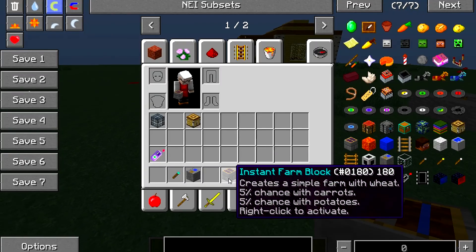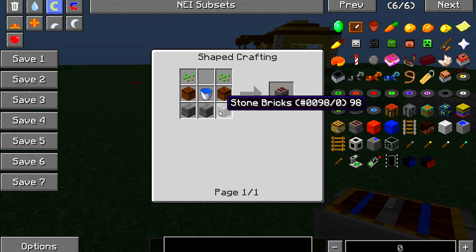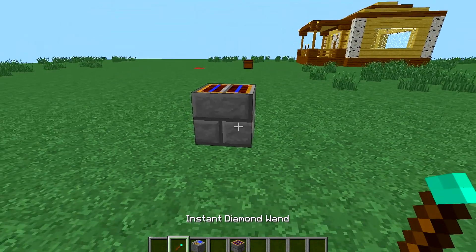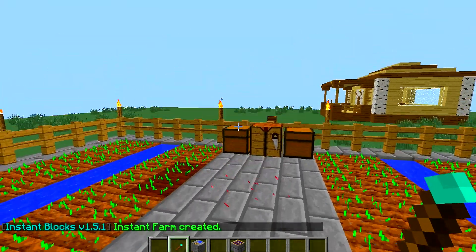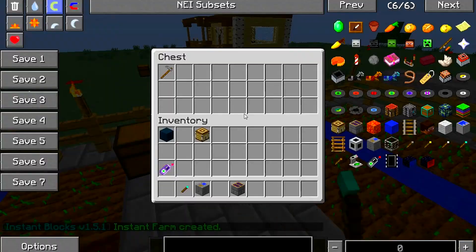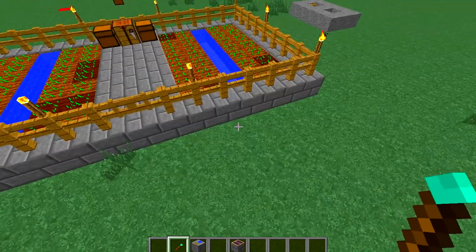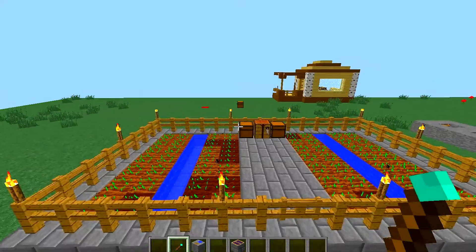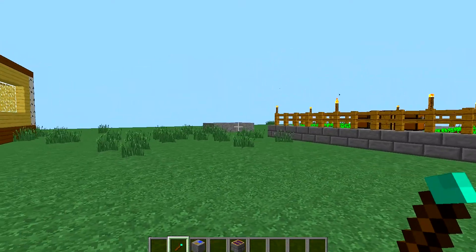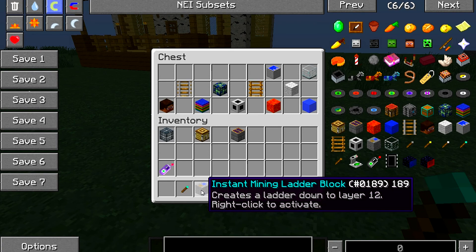Let's have a look at the farm block. The recipe for the farm is seeds, dirt, a bucket of water, and three stone. We'll put that down — there's your farm already set up. It gives you a hoe — actually two hoes — and a couple of seeds. That's pretty cool. Obviously if you put it in the ground it'll be at ground level.